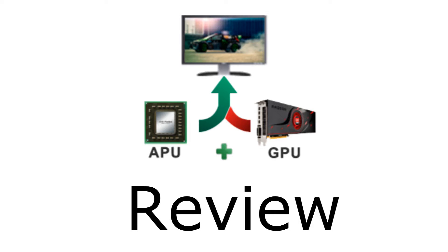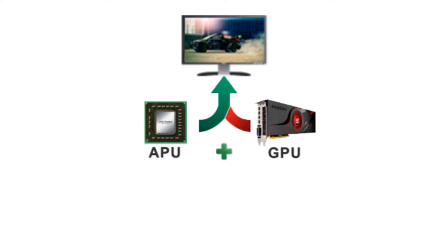In this video I'm going to be reviewing AMD's Dual Graphics Technology. AMD's Dual Graphics Technology allows you to crossfire the graphics processing unit integrated onto your APU with a dedicated video card. I'll be testing AMD's A10 5800K's integrated graphics gaming performance and the A10's gaming performance when crossfired with a discrete AMD HD 6670.